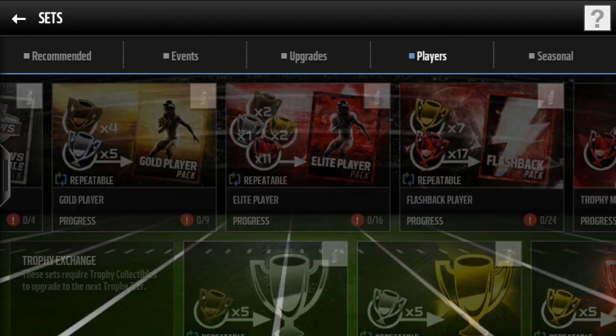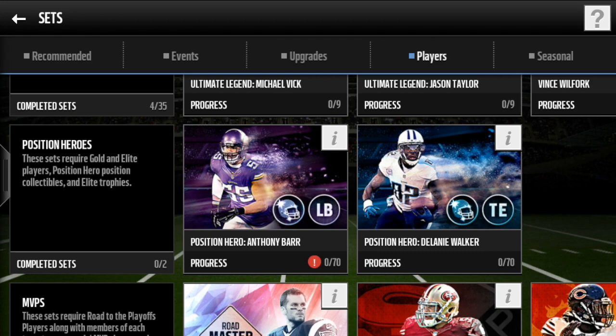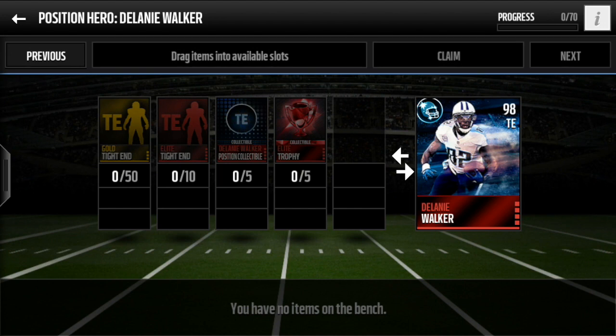If we go to Sets and Players, you can see it right here — two new position heroes. You've got Anthony Barr and Delaney Walker, both are 98 overall. So you've got a 98 overall linebacker and a 98 overall tight end.